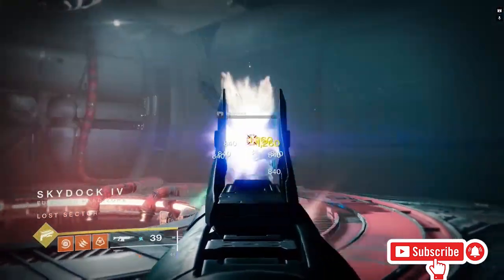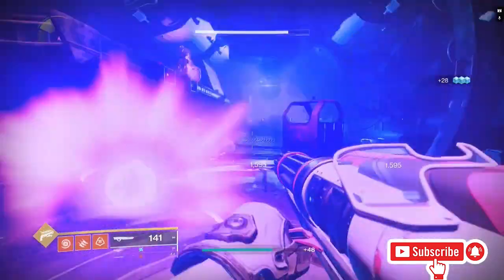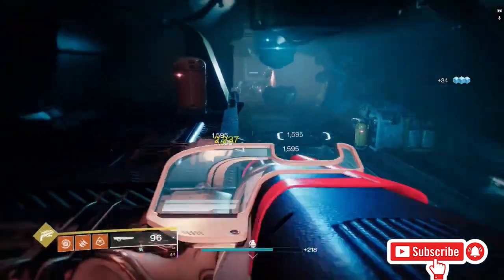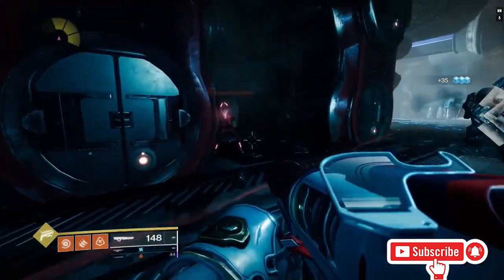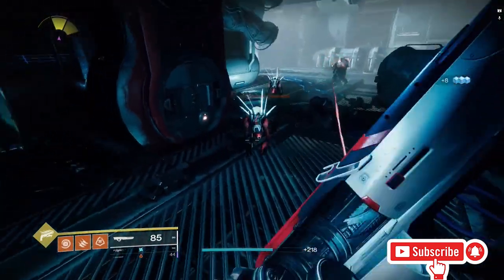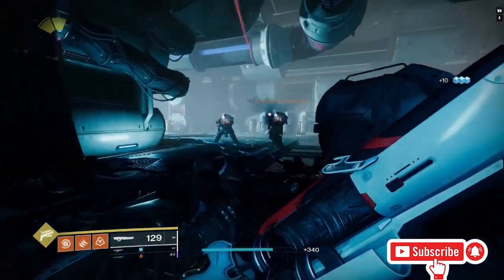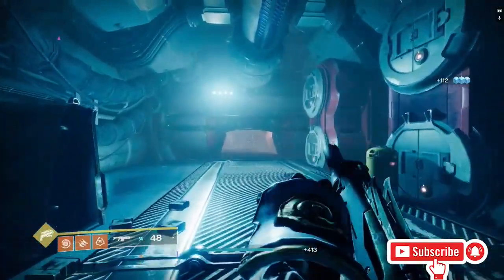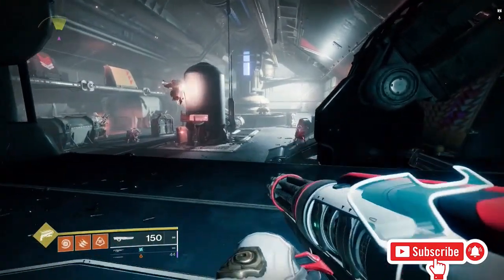Kill these ads right here and there you go. If you pull up my inventory and notice I'm at a really low light level — this isn't my main character. This is my hunter that I've played for maybe a total of one hour, hour and a half max. It's like 1,400-something power because I transferred some weapons to it from my other accounts. Just continue killing all these ads, come through this door, take this left, and now you are in the actual lost sector area.